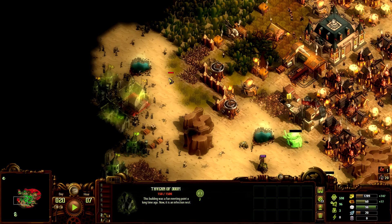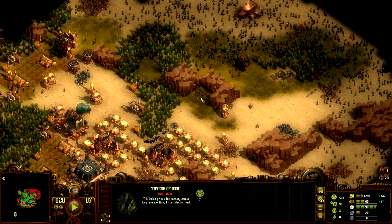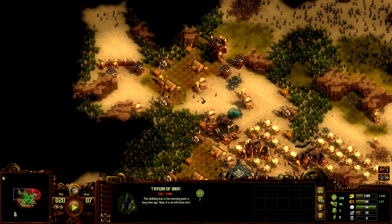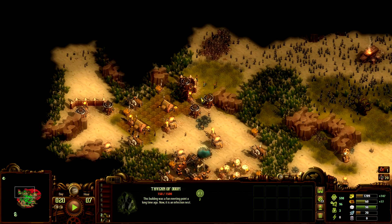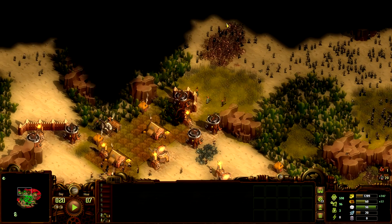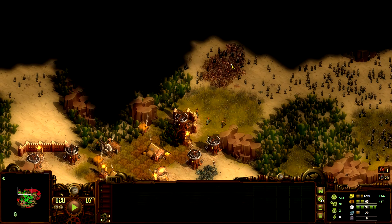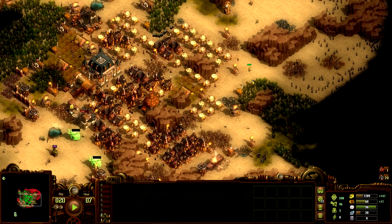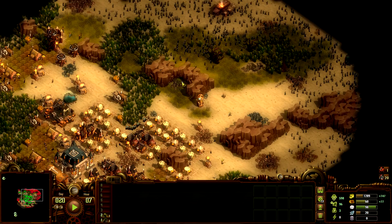I do try to destroy some of these buildings when they're this close — I put ballistas at a distance where they shoot the buildings to get rid of a couple of them. This is very important because you need to be able to put traps here against incoming raids later. Most of the farmland is up north which isn't even reachable because there's a stone patch blocking further expansion, so for this map I've decided to expand this way.